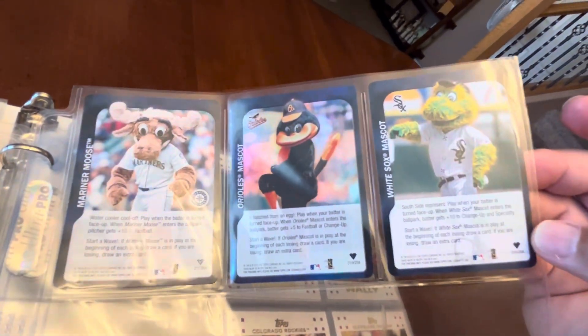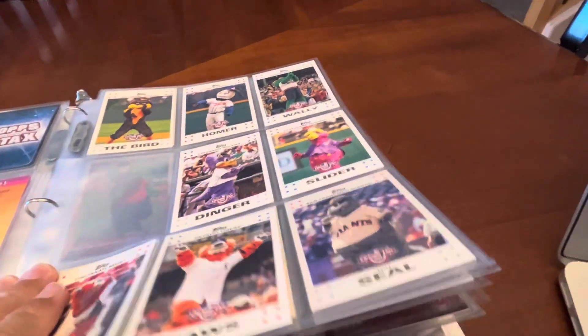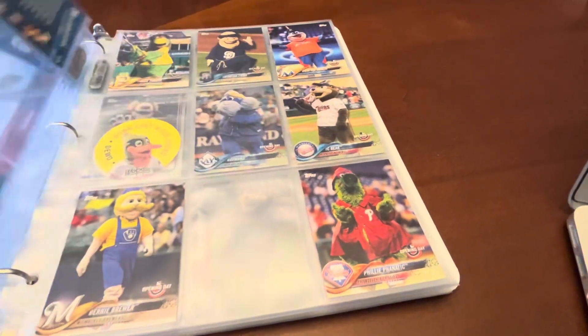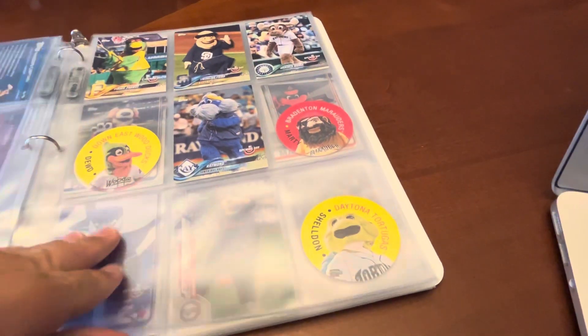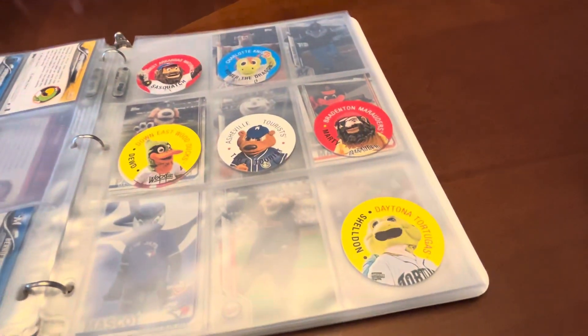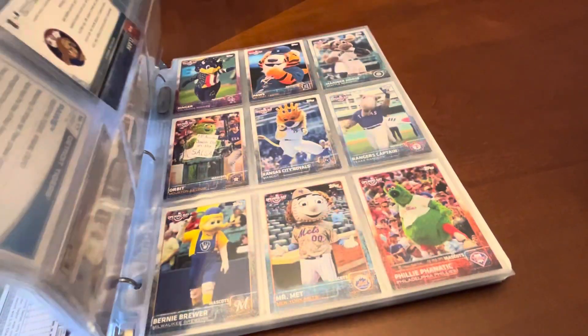Sorry about the glare. And then we get into all of the Topps Opening Day — I think there's a Minor League in here too. So I have them organized by year for the most part. There are these Minor League disc mascot cards in here, but everything else is Opening Day. So it's kind of a look at my mascot card collection.